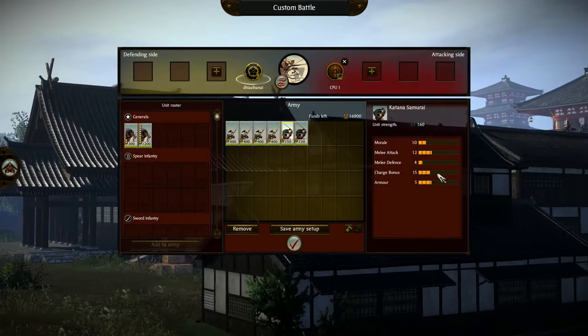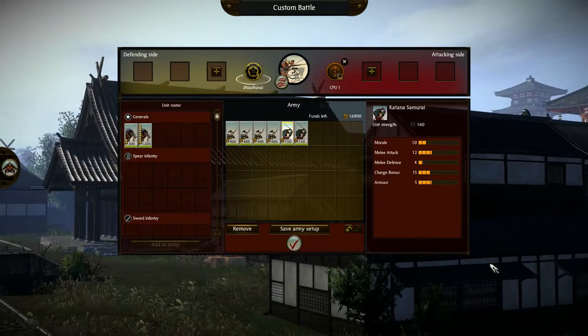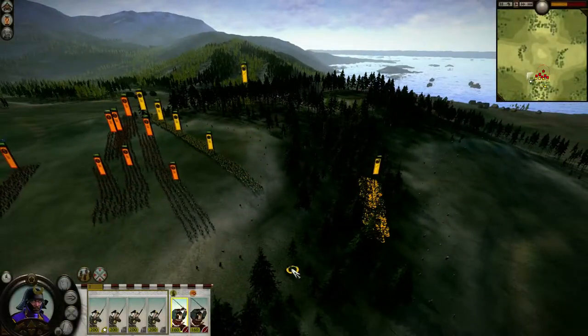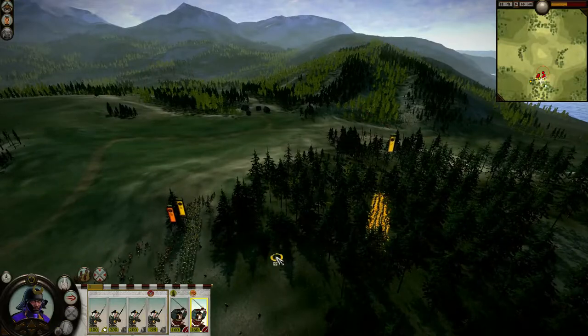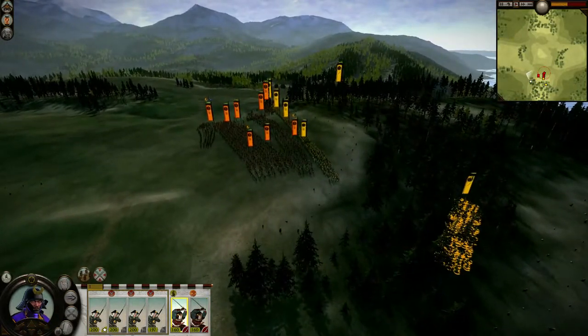Katana Samurai are the flagship unit of this class. Being Samurai, they have strong ratings in morale and melee attack, as well as decent defense and armor, making them strong offensively and quite durable. They also boast a large passive bonus against Spear Infantry, who are very common units.